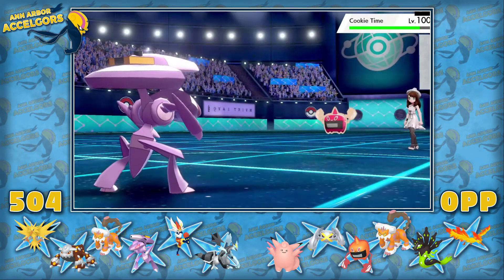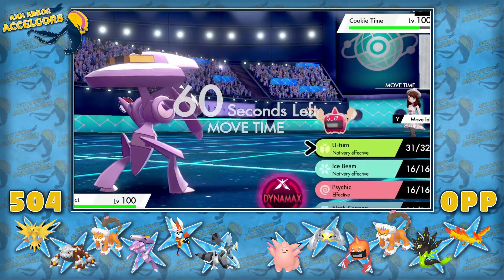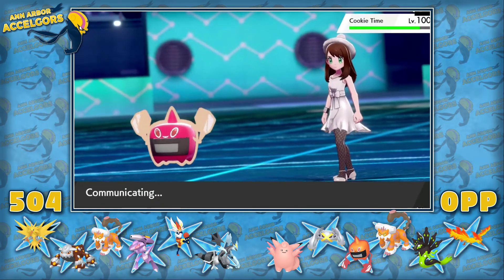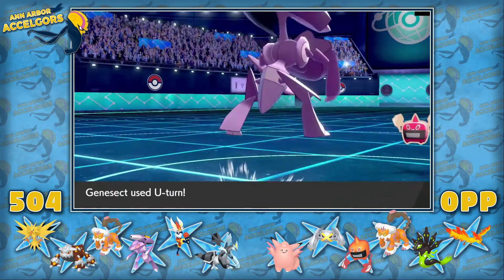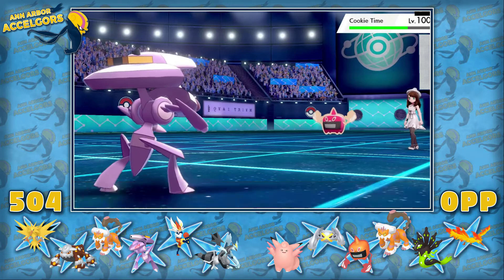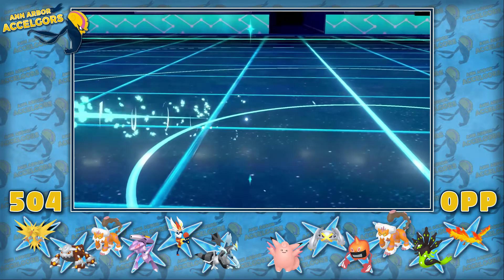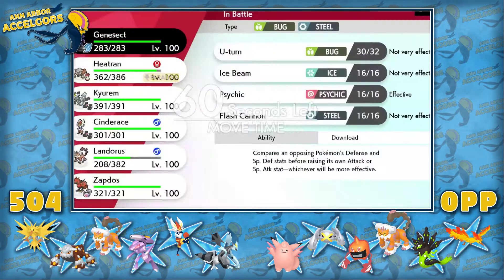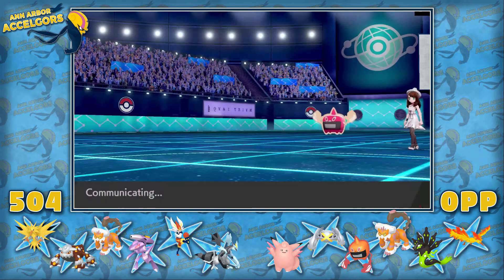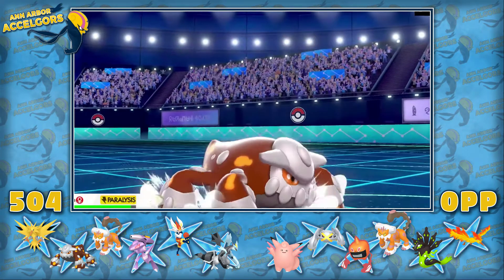As she clicks U-turn when Rotom-Heat comes in, at this point that thing is getting worn down — it's no longer a safe switch-in if I go for Psychic. At some point you've got to catch on that Rotom is the Genesect switch-in. For now we go back into Heatran and try to get those rocks up again.